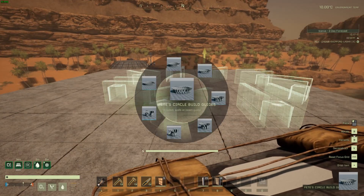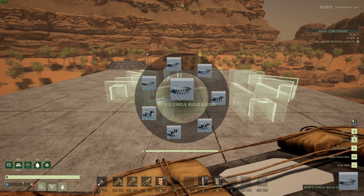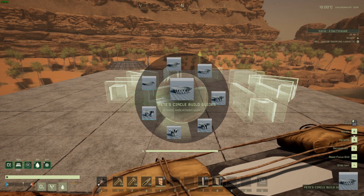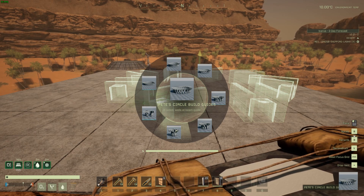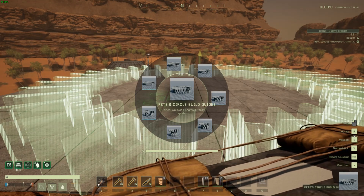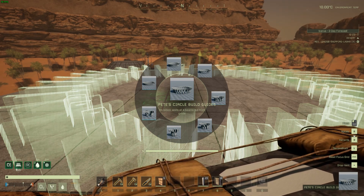We'll place the 8-sided guide for this demonstration, but I want to draw your attention to the deploy variations menu when you hold the R key and hover over the descriptors. You see that for an 8-sided circle the walls will be located at the guide positions, whereas for a 36-sided circle the walls will be positioned at four beams out from the guide location. This is important information to keep handy when you build your beams and determine your wall positions.